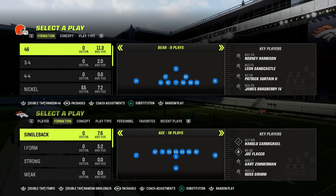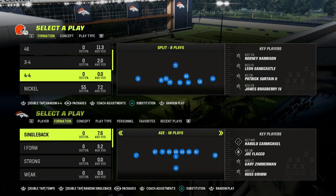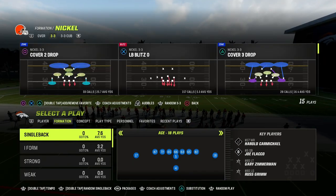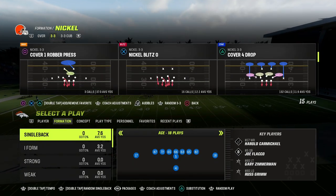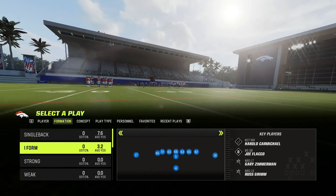In this video, I'm going to be teaching you a classic route combination out of the West Coast Bunch that has been good for years, and I guarantee it's going to be good in Madden 24. It's also really good in Madden 23. This is a super simple concept — you don't really need any abilities whatsoever to run it, but it's just really good and it works every single year.